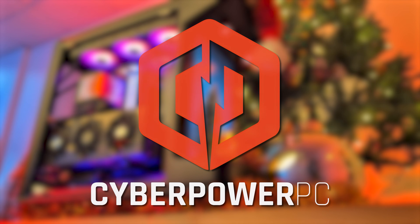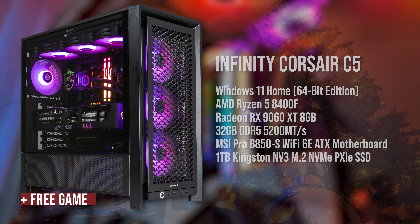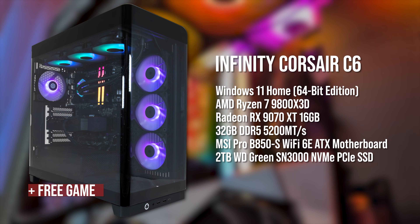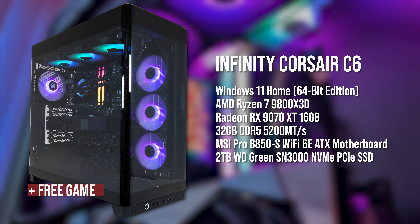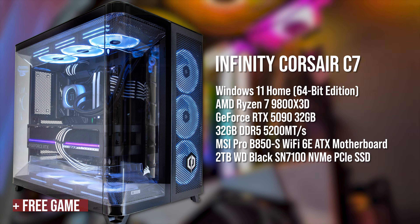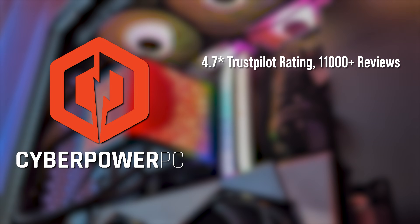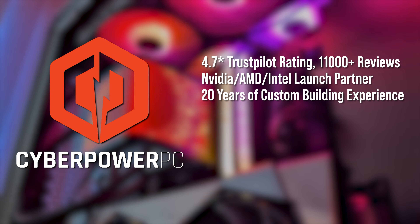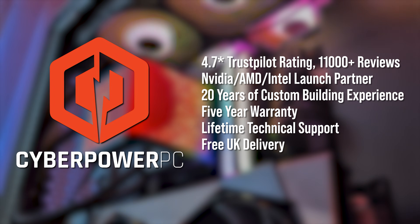This video is brought to you by Digital Foundry and CyberPowerPC. Click on the link below to access Christmas savings on a number of Corsair Infinity gaming PCs. Starting with the Infinity C5, pairing a Ryzen 5 8400F with a Radeon 9060XT and 32GB of RAM. The Infinity C6 ups specs to the Ryzen 7 9800X3D, the fastest CPU for gamers, along with the impressive Radeon RX 9070XT. The Infinity C7 ramps up the specs still further with the monstrous GeForce RTX 5090 and WD Black SSD. All three offerings ship with a free game. A world-leading PC manufacturer with a 4.7 star Trustpilot rating, CyberPowerPC is an official launch partner for PC component brands like Nvidia, AMD, and Intel with over 20 years of custom building experience. A 5-year warranty is offered on all of its desktops alongside lifetime technical support, and free UK delivery. Check the video description below for more details.